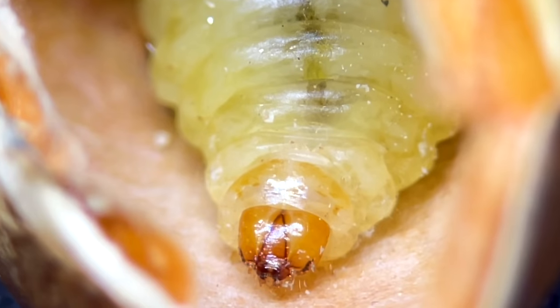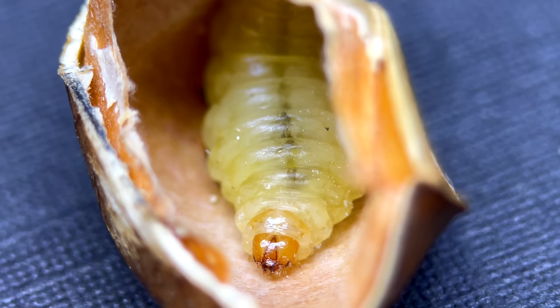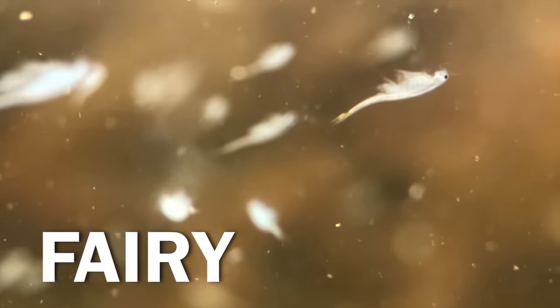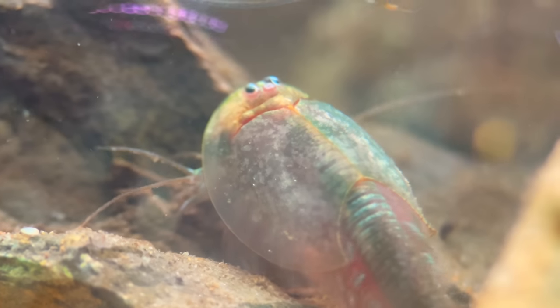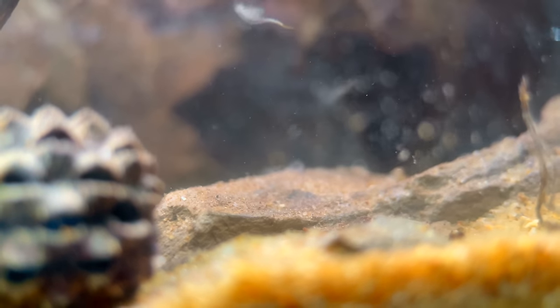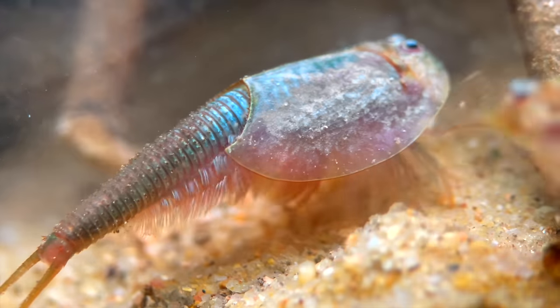Now, inside every bean lives a caterpillar. One day, they will emerge into a beautiful little moth. By day 72, life in the water had grown substantially. These little white crustaceans are called fairy shrimp — they glide through the water, filtering out whatever food they could find. In the shadows lives an animal much larger and less delicate than the fairy shrimp. Meet the triops. I put one on my finger so you can get a sense of scale. They look completely prehistoric.